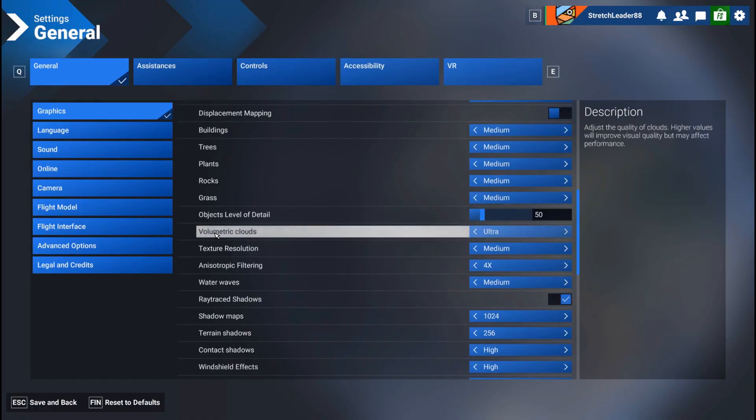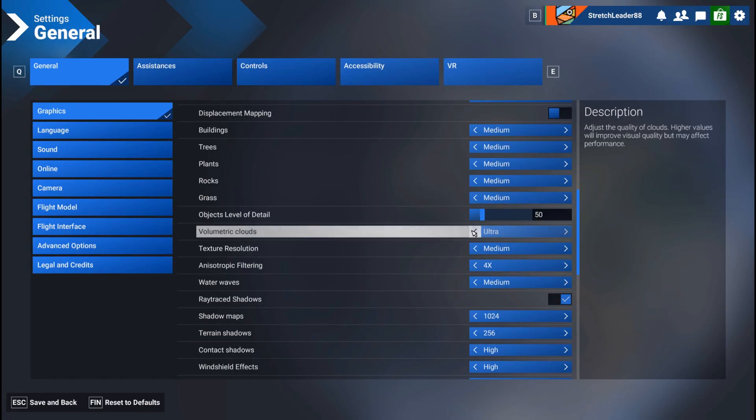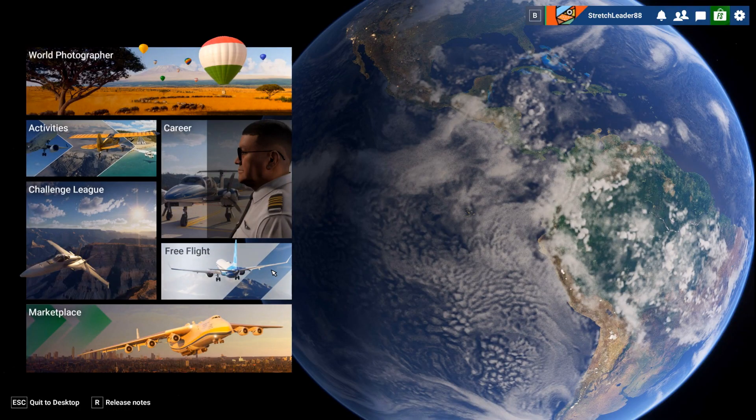The one thing I'm still not sure about is the volumetric clouds. I have it on ultra because I really like the way it looks, but it does drag on my FPS. You know what, let's just go to high and see if I even notice the difference. So those are the settings — we've ticked off the first thing already, and now let's go and do the stress test.